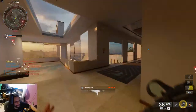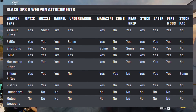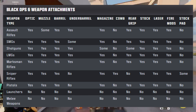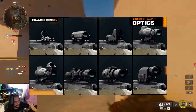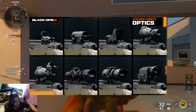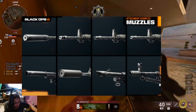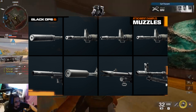Before we talk about the attachments themselves, take a look at this sheet showing which attachments can and cannot go on certain weapons — screenshot it if you need to. Optics help with aiming from far to close range depending on your reticle choice. Muzzles can suppress your gunfire or you can equip a flash hider.